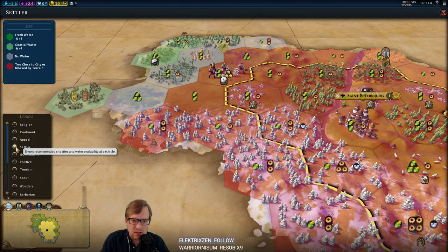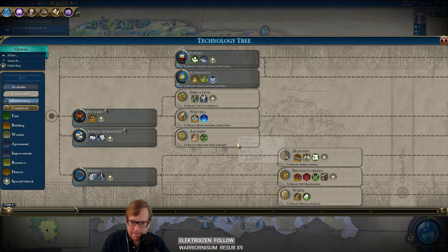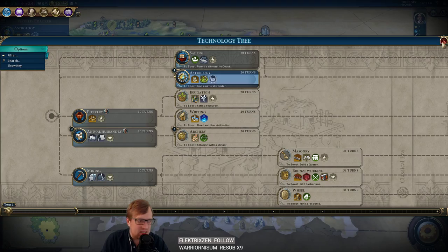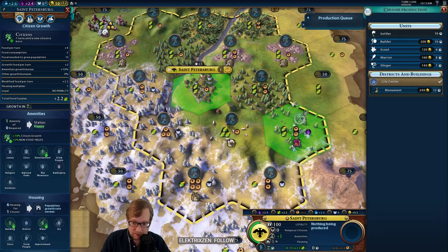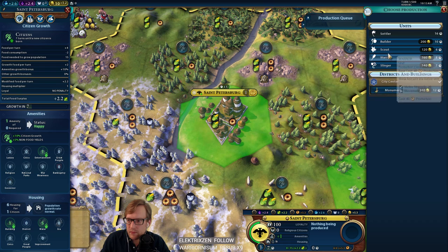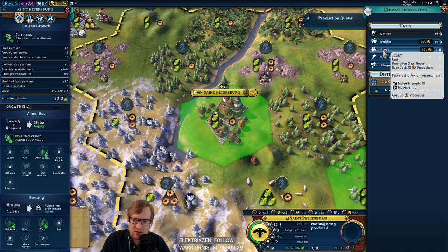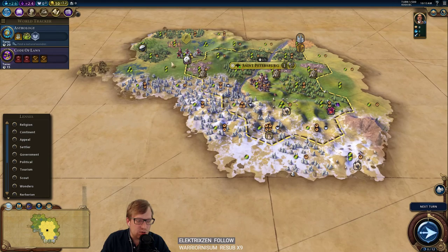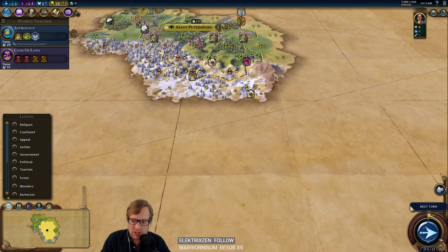Coast already? That is not making me feel good. Let's go right for our Religion and then do TOA, which seems like a dumb idea, but we'll see. We're going to try to live the dream. With Russia and all of the things we have to do, I kind of just want to start with Slingers, get them into Archers. We also have Tundra to defend against Barbarians — lots of things to consider there.